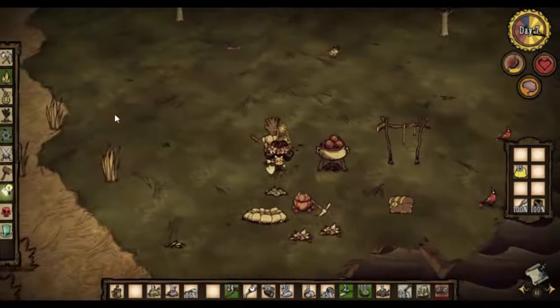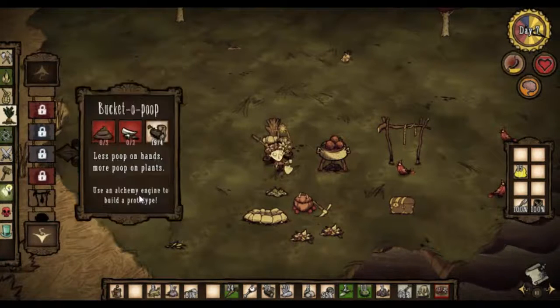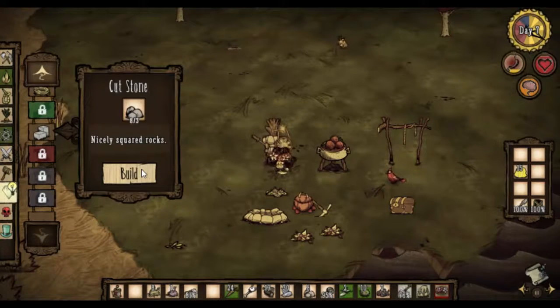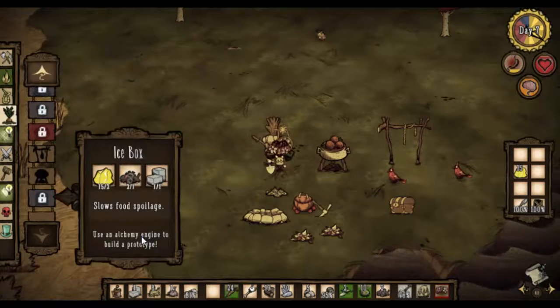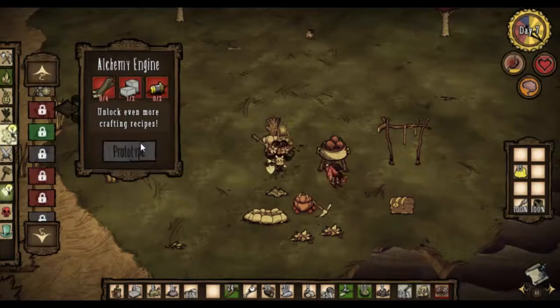Can we make an icebox yet? We require dressed stone. We can do that quite easily - boards, cut stone. That should now allow us to make an icebox. We need an alchemy engine for that. So let's quickly start looking at what we need for the alchemy engine.